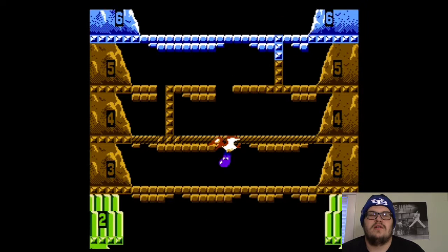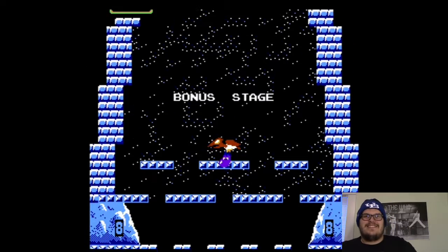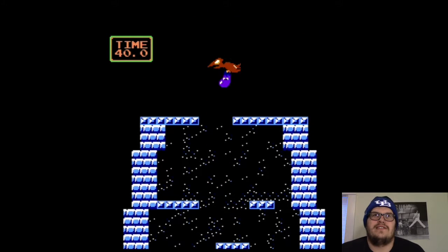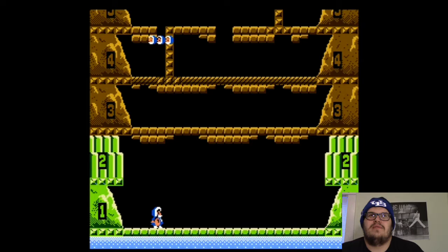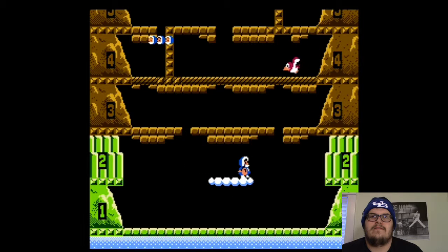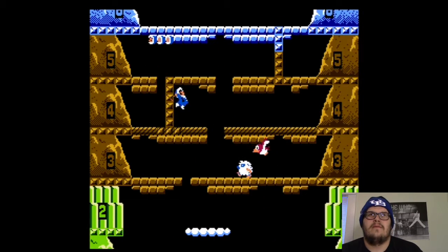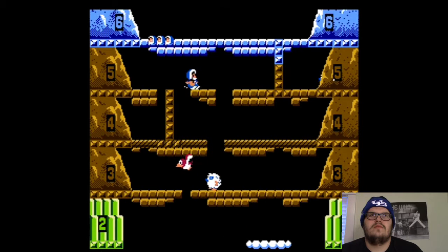Player one, here we go. There he goes with the eggplant — can I not skip this? Okay, that's our ultimate goal: that eggplant being held by that pterodactyl. At least we're on the level we left off with, so it's not a total loss.